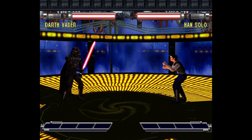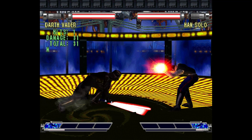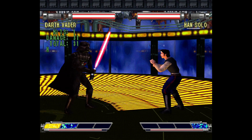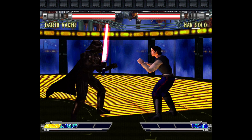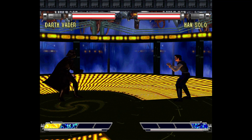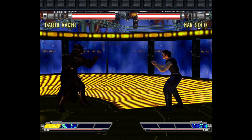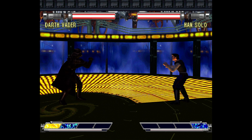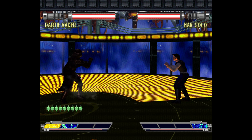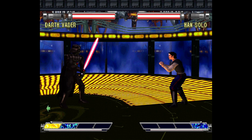As for the actual gameplay, it's a four-button game. You have horizontals with Square, verticals with Triangle, a different kind of horizontal with Circle, and X is your kick button. It's sort of a stance game — certain characters have a weapon they can pull out. Not everyone can, but certain characters can. Everyone starts bare-handed if they have the option, and then all you gotta do is hit R2 and you pull out your weapon.